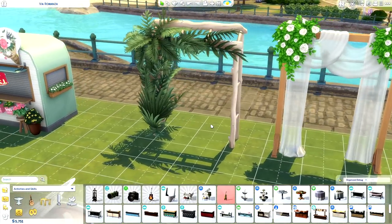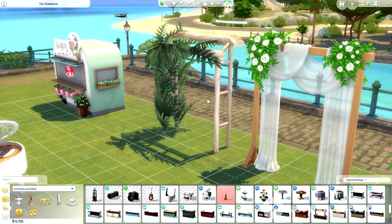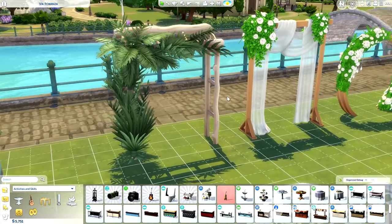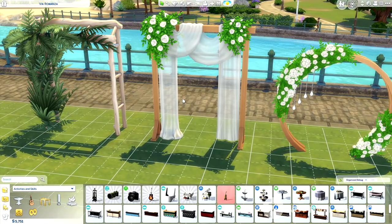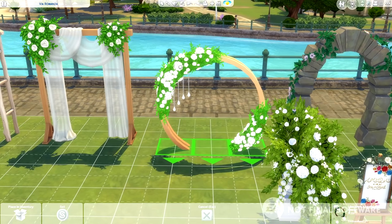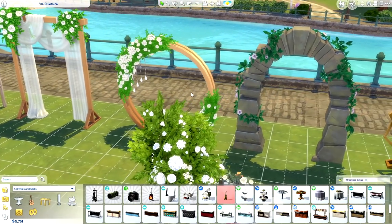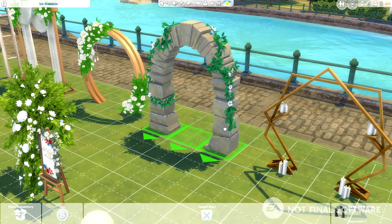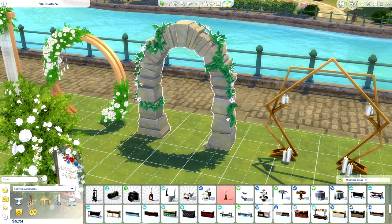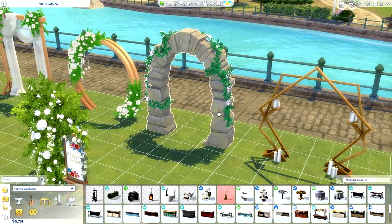We also received five brand new beautiful arches. The first one kind of reminds me of something you'd find on a deserted island — it looks like it's been made out of driftwood and palms. I really like the second option too; it's very romantic, probably more of my personal style. The circular one, called Likely from a Storybook, is interesting — it looks kind of short, almost like Sims won't fit under it.